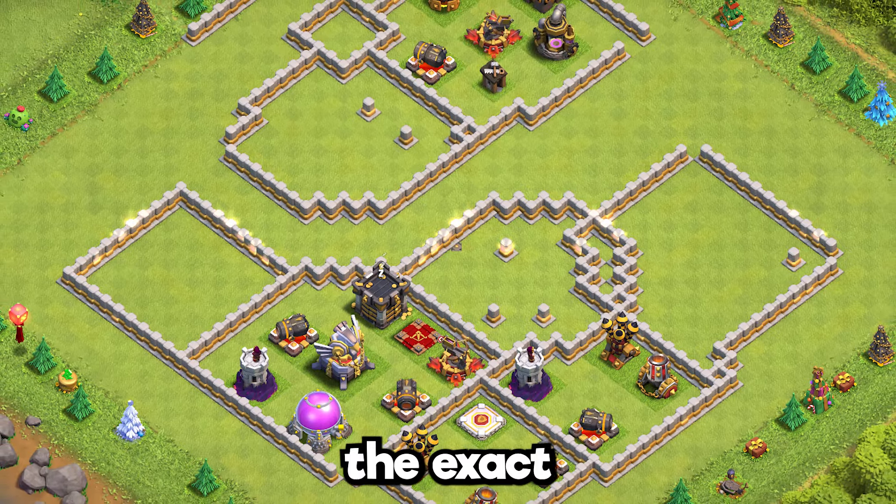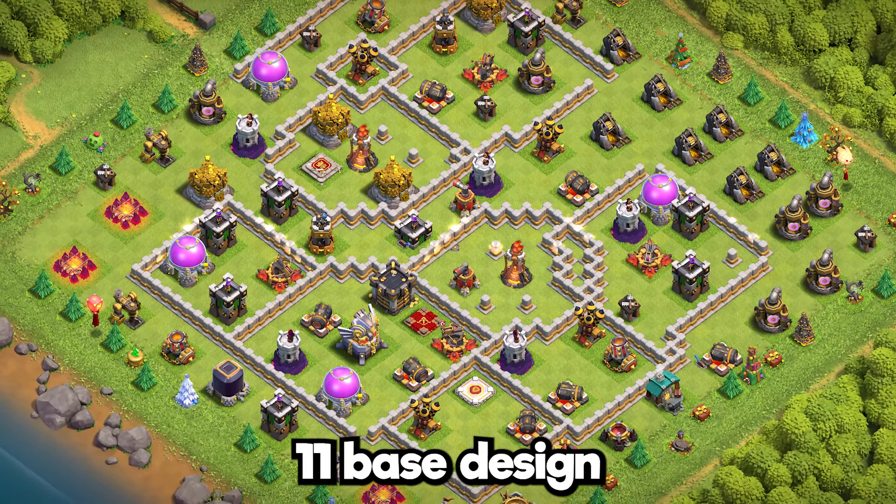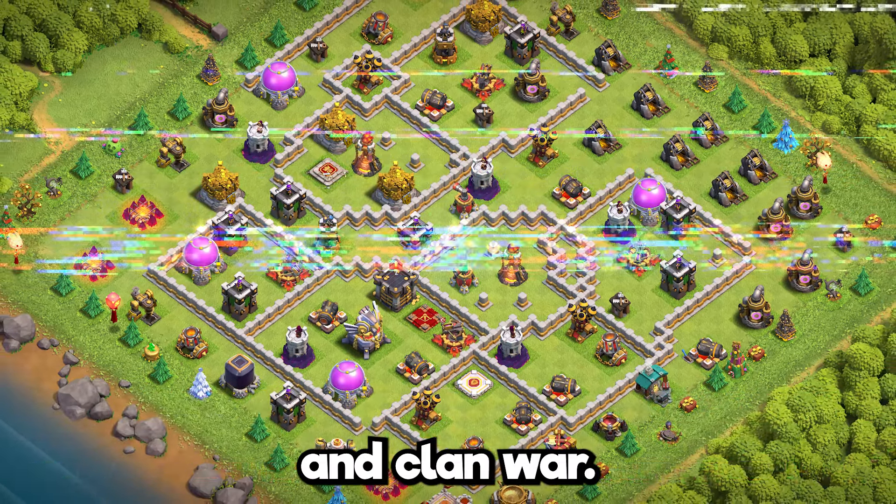Base 2: the exact example of an anti-three stars edge Town Hall 11 base design. Only use it for wars and clan war league.